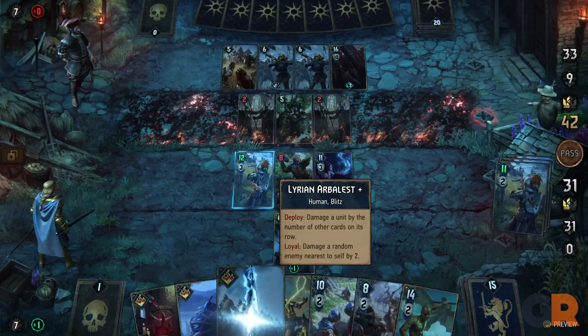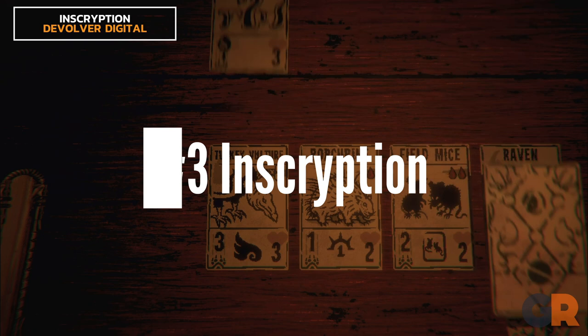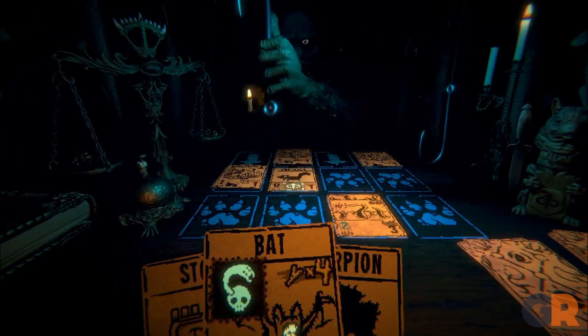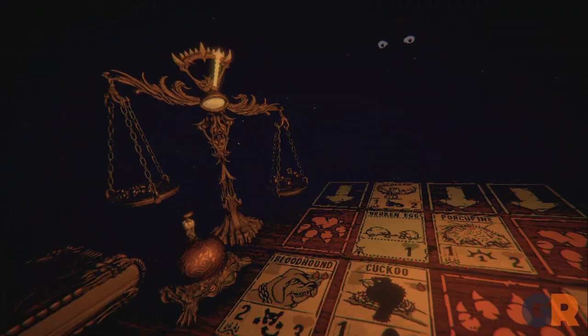Number 3: Inscryption. For players looking for a spooky deck building RPG, Inscryption provides that unnerving experience as players engage in various matches with an assortment of eccentric and creepy opponents who are all masks of one mysterious stranger. The game's deck building mechanics revolve around playing cards that can strike their opponent to tip the weighing scale in favor of the winner, with a difference of five teeth in the scale required to win matches.